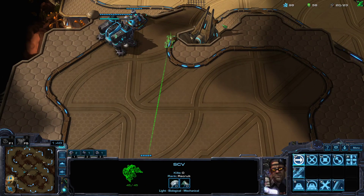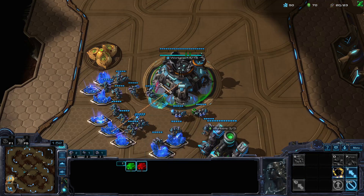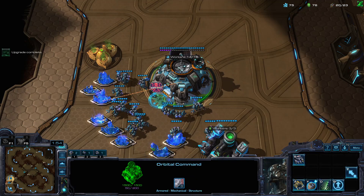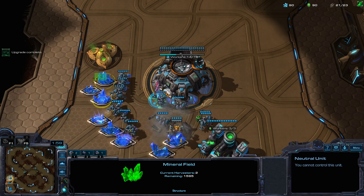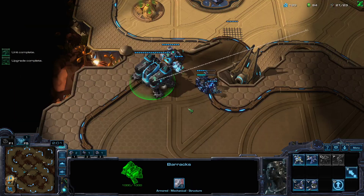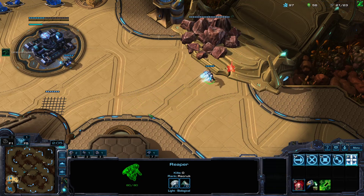So after we throw down our CC, we're going to want to get a 20 depot. This is Reaper, then Reactor. One really important thing with this build is that each of your mules are placed on the closest patches possible. Reactor. We're against the AI, so I'm just going to leave the Reaper right here.